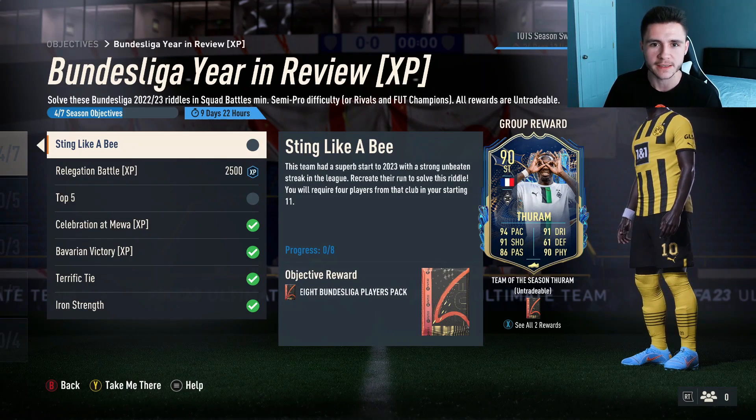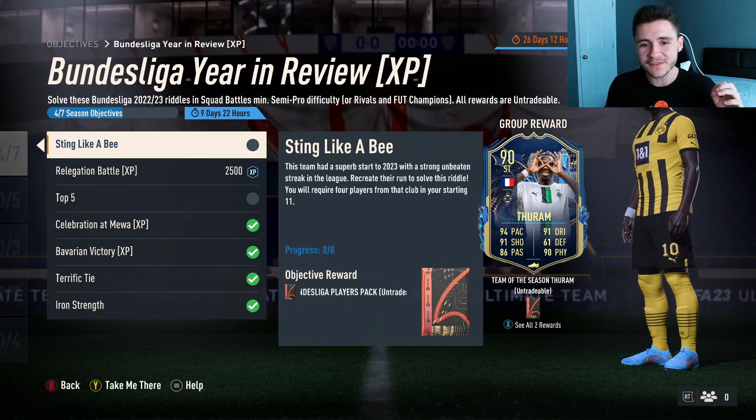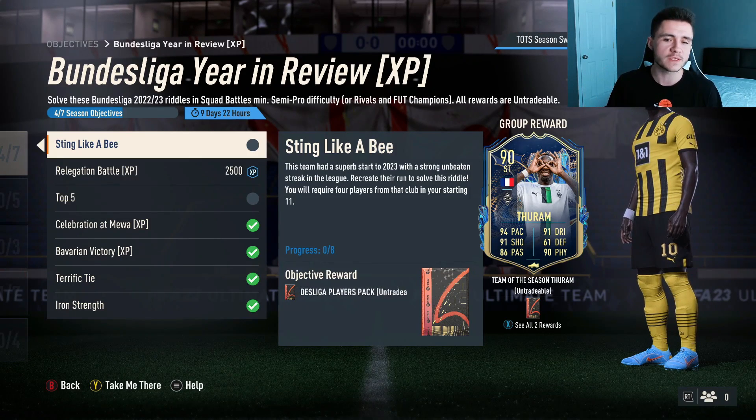First on the list we have 'Sting Like a B,' and for this one it's very simple — you have to play eight games of Squad Battles, Division Rivals, or FUT Champions with four Borussia Dortmund players in your starting 11.